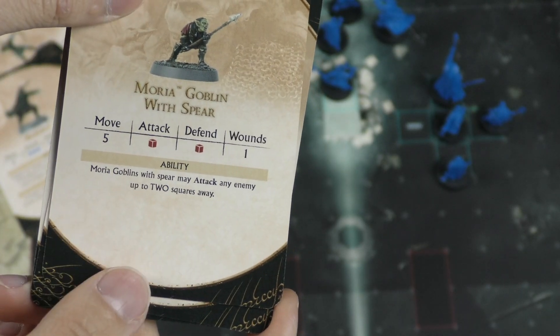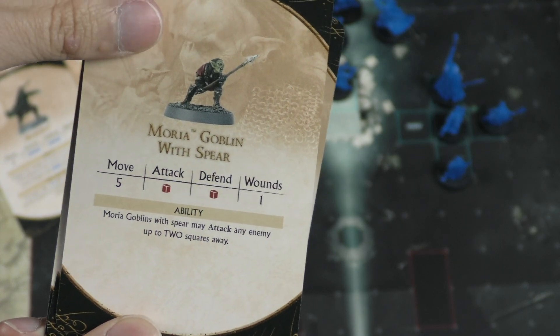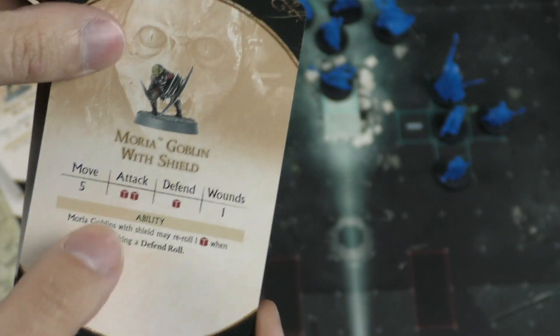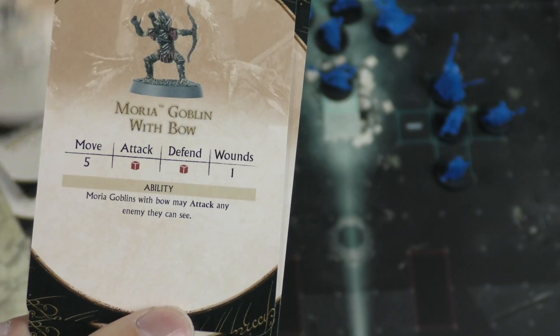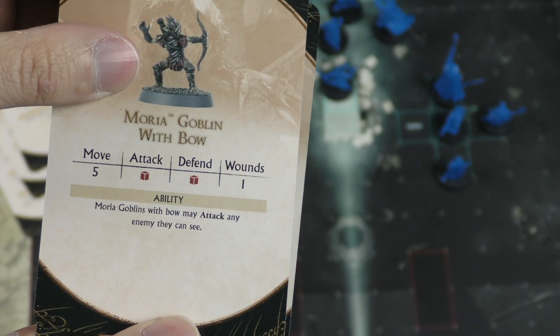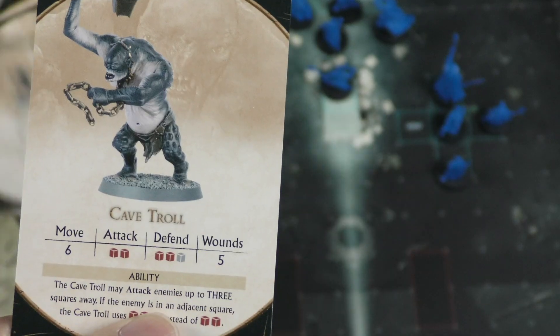The Moria Goblin with a spear can attack from two squares away — they have reach — but of course only one hit point. The shield goblins are annoying: they have two attack and can re-roll defense rolls, making them a bit more beefy defensively. The Moria Goblin archers can attack anyone they can see, and since the board is pretty open, they can see almost anybody.